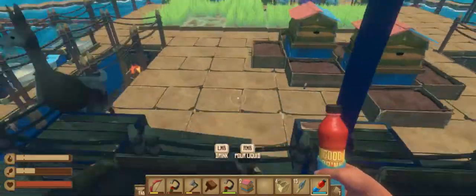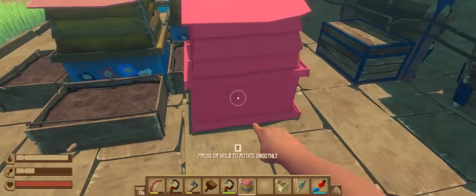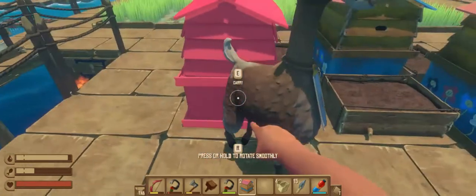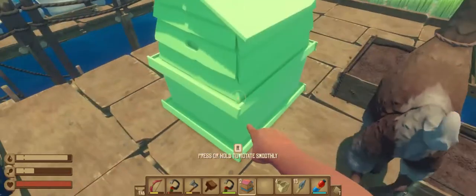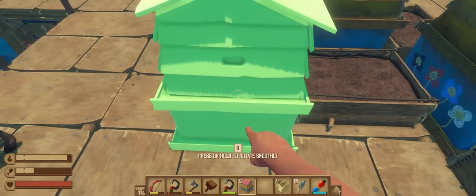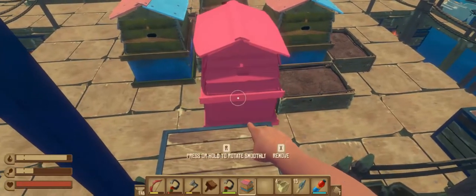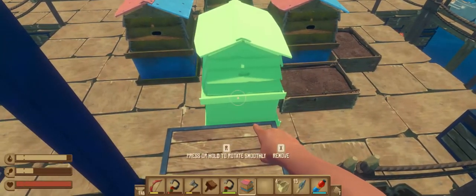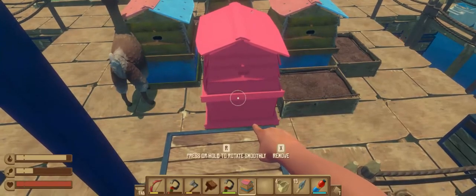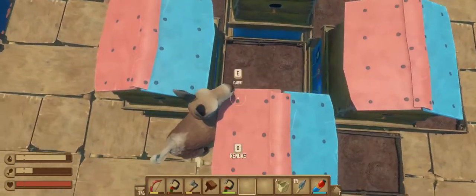Let's attempt to do something symmetrical up here. Come on, llama, get out of the way! These beehives are big, aren't they? All right, that one goes there, and we're gonna stick this one right there — cool.